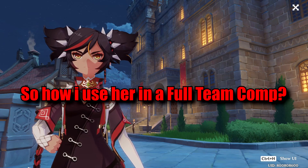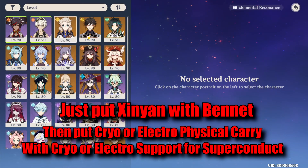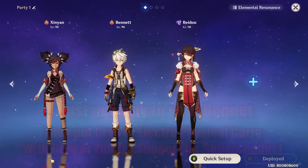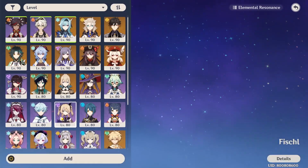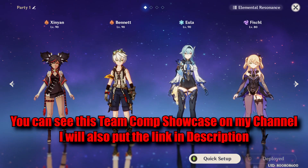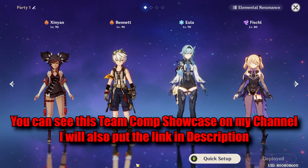How I use her in a team comp: I mainly use her for physical comp. You can just put Xinyan with Bennett and then add a cryo or electro physical DPS, like Eula, Keqing, Razor, and others. Then just add a cryo or electro support for Superconduct based on your carry. If Eula is the carry, then Fischl will be the support. You can see this team comp in action on my channel — if you're not new here, you've probably already seen them, because I use the Xinyan-Bennett combo on all my physical team comps.